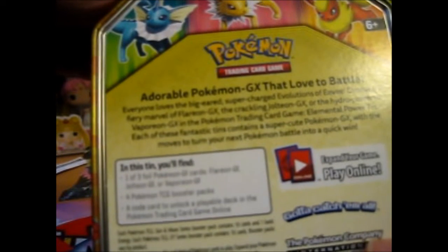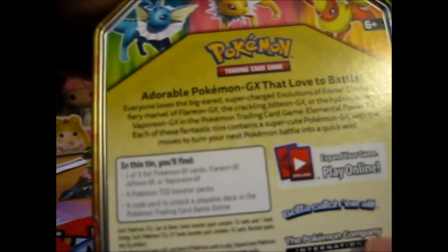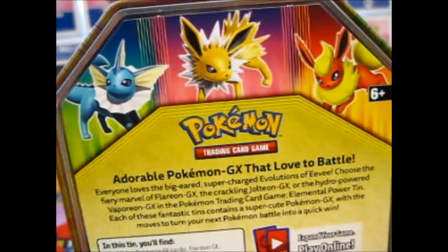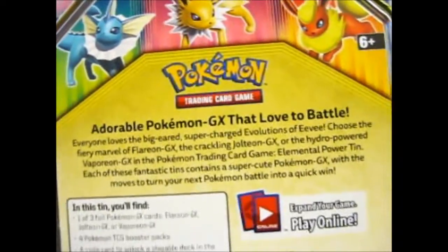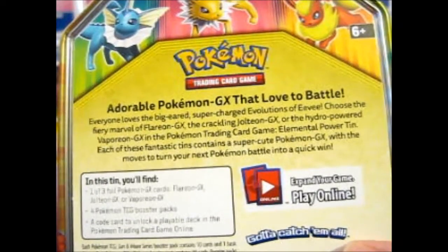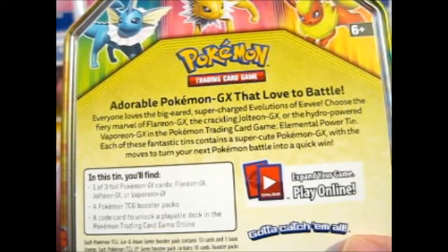So now we have Vaporeon, Jolteon, and Flareon. This is after Mom came in to bring in the laundry. Anyway — adorable Pokémon GX that love to battle. Everyone loves the big-eared, supercharged evolutions of Eevee.